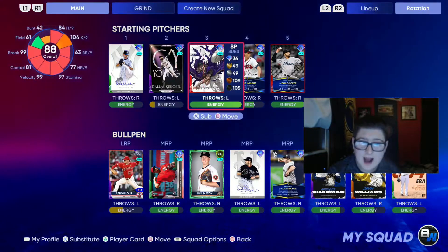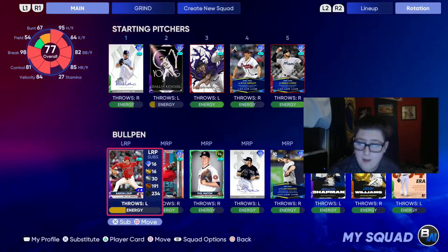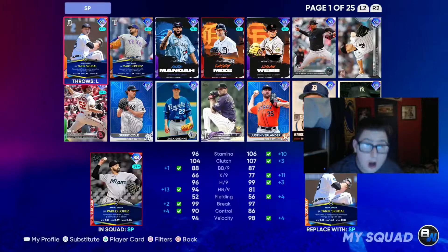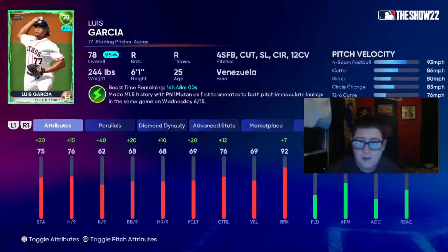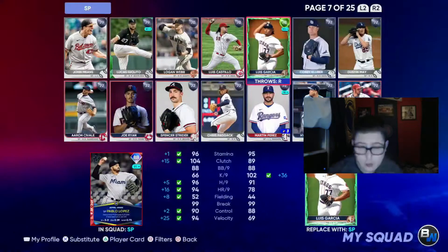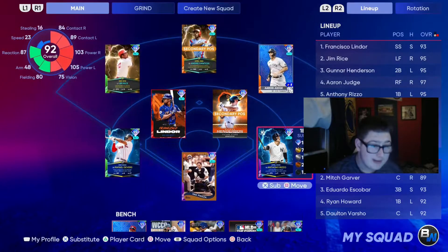Pitching: Mike Mussina, Dallas Keuchel, Randy Johnson, Kyle Wright, and Pablo Lopez. Bullpen of Aaron Lupa, Durant, Phil Maton — who is currently supercharged — as well as Luis Garcia. I thought about doing a video on them but ended up not doing it because Luis Garcia's lineup is so long, and if I go look at him he got lit up in four innings, so I'm going to pass on that debut. John Franco, Clay Holmes, Aroldis Chapman, Devin Williams, and Zach Britton.